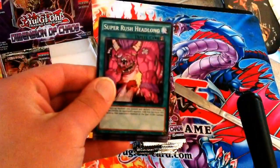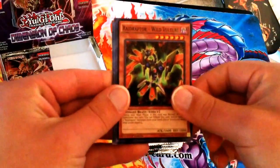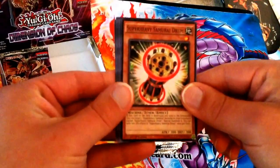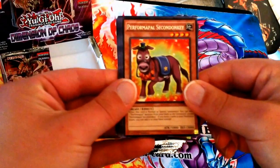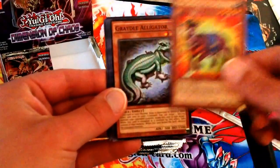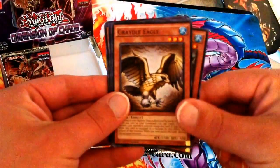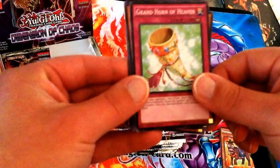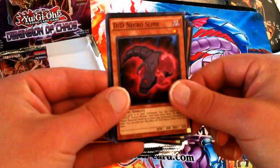Our first pack: we have Super Rush Headlong, Raid Raptor Wild Vulture, Kaiju Capture Mission, Super Heavy Samurai Drum. The Rare is Performage Pal Second Donkey — I agree with Cyber Knight saying this isn't as cool as the Fiend Donkey. We also have a Gradle Alligator, Gradle Eagle — back-to-back Gradles — Grand Horn of Heaven, which is a pretty good card, and a Double D Necro Slime.